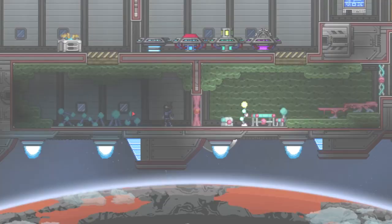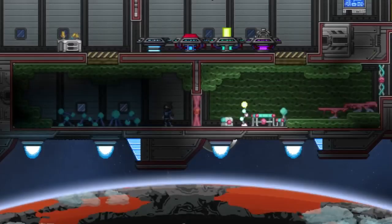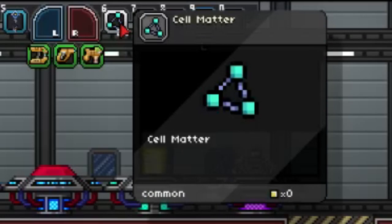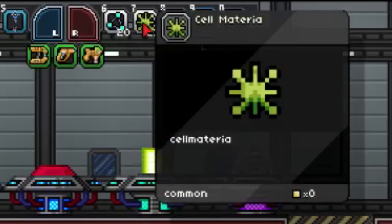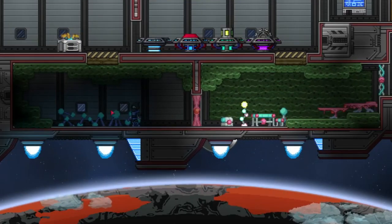Today we're going to talk about cell matter and cell materia — that thing that a lot of you have probably found and may have no idea what to do with, or you're just curious about what the heck it is. Cell materia drops from creatures at a certain level and higher; I believe currently it is moderate and higher. And you're going to find cell matter from these little things that you'll find down in slime biomes.